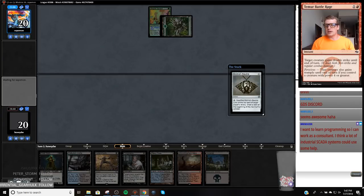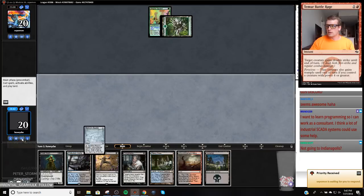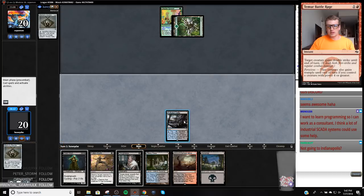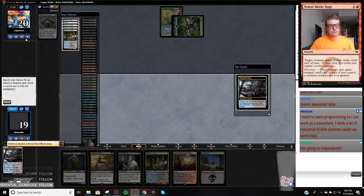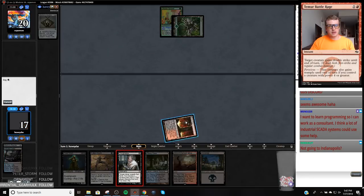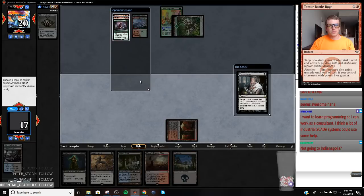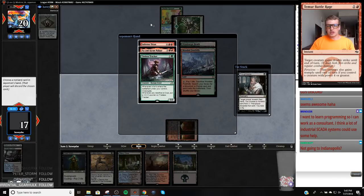My opponent is really thinking about dealing with this mission model — this mission model just got my opponent scared shitless. I'm not going to Indianapolis — I've got a cute little dog to take care of. So we're going to get a Blood Crypt. Infernal Titans — there's just a whole bunch of cards here I just cannot beat. I'm going to take this Pia. Hopefully my opponent just taps out and plays the Tracker so I can push it.